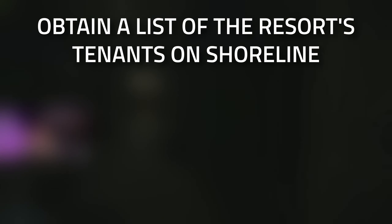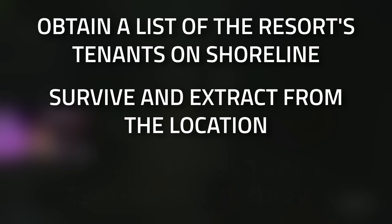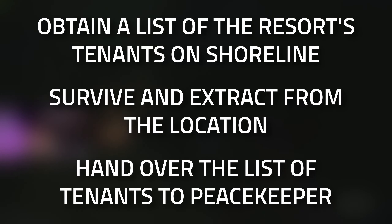Hey guys, and welcome to a Peacekeeper task guide — Wet Job Part 4. For this task you're going to need to obtain the list of resort tenants on Shoreline, survive and extract, and then hand the item over to Peacekeeper.